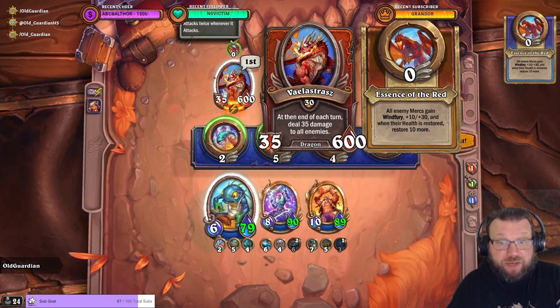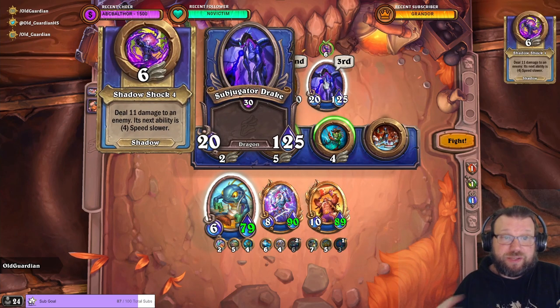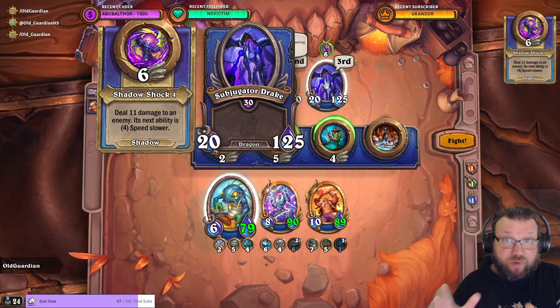Veilastras also has an ability to deal damage to the leftmost and rightmost minions and then prevent them from dealing damage. That's a four-speed ability, so you want the target of the Burning Adrenaline to be in the middle of your team so that they will be able to deal damage. Veilastras is also protected by a Defending Drake with the new Improved Backlash ability. And then there's also a Subjugated Drake that deals some shadow damage, but that's largely inconsequential.